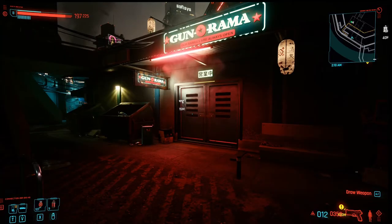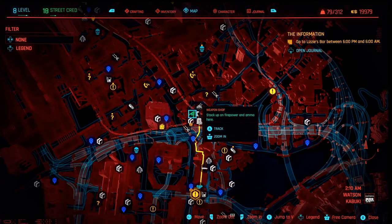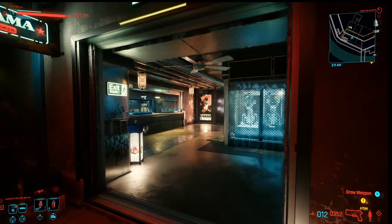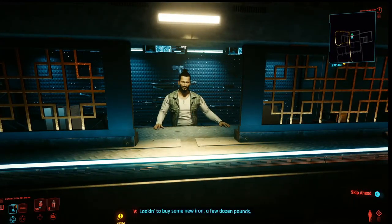Here we are at the final location in today's video — it's the Gunnarama Gun Shop in Kabuki. If you have a look on our map it's just here. In here we're going to find the rare crafting spec for the D5 Copperhead assault rifle.